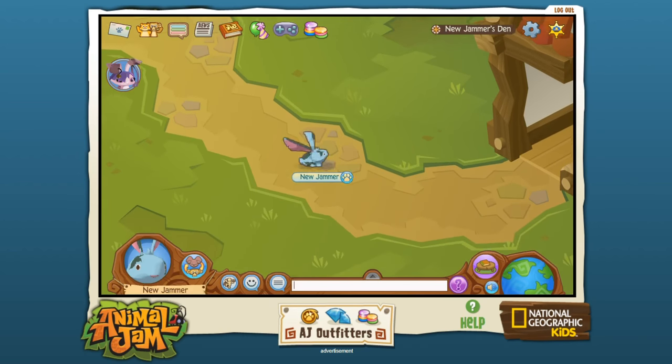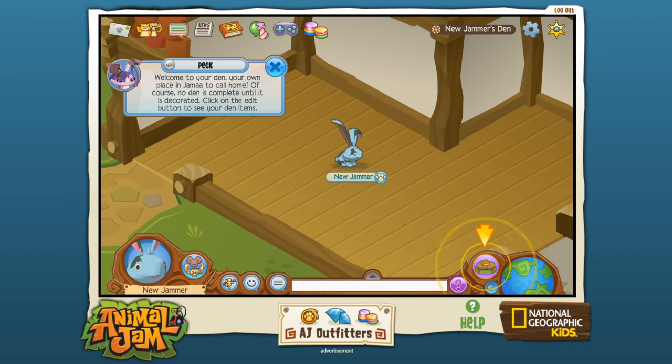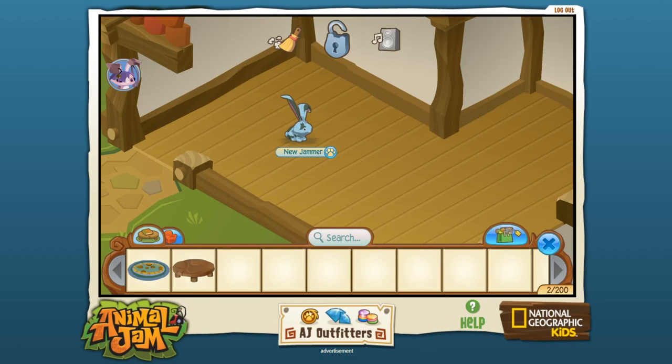Welcome to your den — your own place and gem to call home! Of course no den is complete until it's decorated. Click on the edit button to see your den items. I'm Miss Rainy Moon, which is kind of adorable. The main idea behind National Geographic's Animal Jam, from what I understand, is that somewhere buried in here you're supposed to learn different facts about the natural world — there's even a little journey book where you find and collect facts for each page to earn a gift.